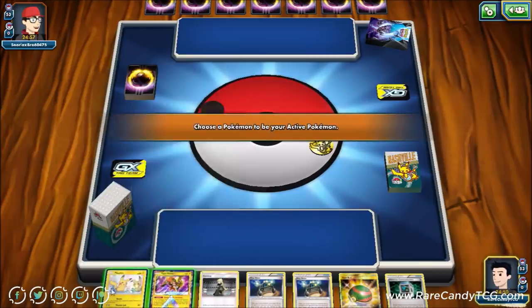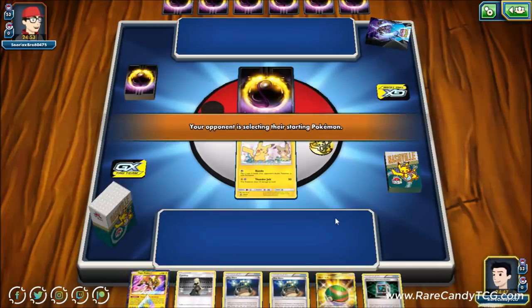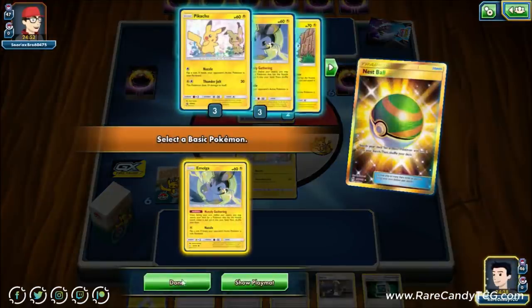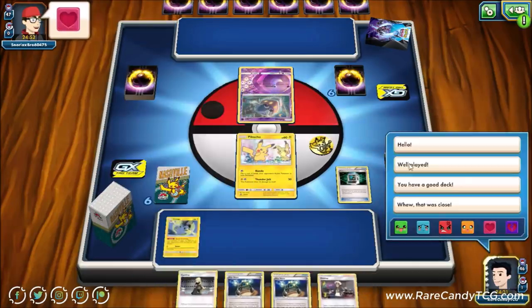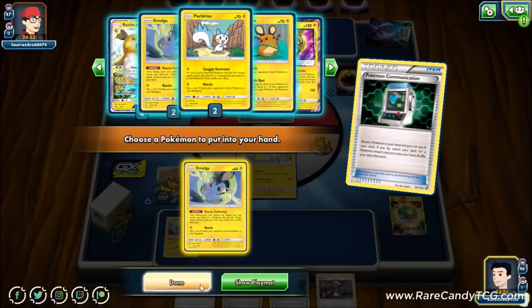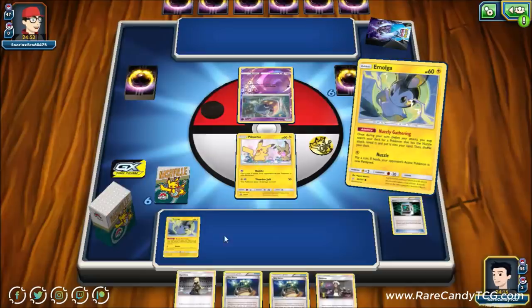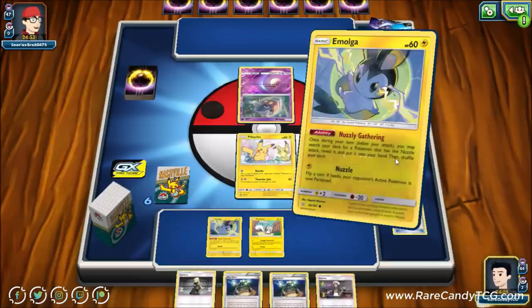Hopping into another game — we see a Dawn Wings deck box, so could be Malamar. This hand is not that great — our starter is Tapu Koko, which is by far and away the worst starter in the deck. On the plus side, we are going first. We can go for an Emolga, Communication the Tapu Koko, and grab another Emolga to start chaining. I'm not sure what Malamar variant this is, but if it's Ultra Necrozma, we could get absolutely eviscerated since Sky Scorching Light GX can do 60 to all of our Pokémon.